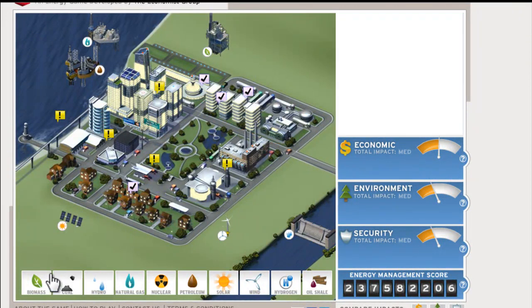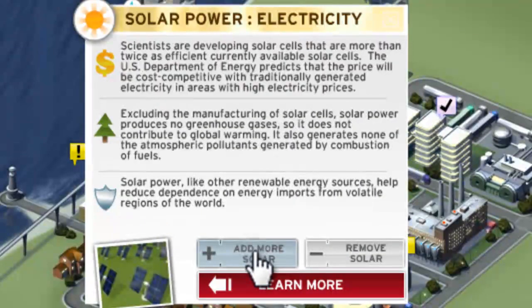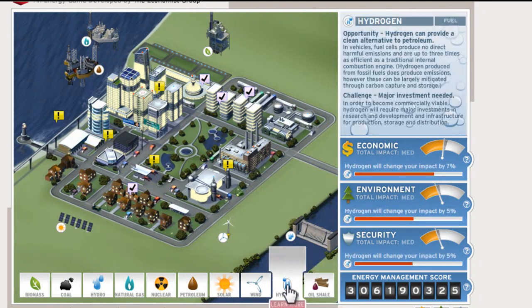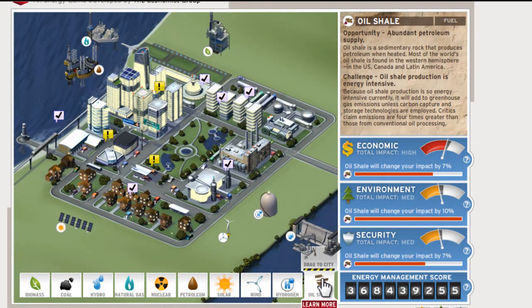What I like to do is go over to our solar power and add more solar power. The solar power will make our economic go up a lot, so be careful of that. We also have new facilities, like for instance a hydrogen plant — just drag that right there. That made our economic go pretty bad but it really took care of a lot of things. Now we're going to go to an oil shale and place it right there.